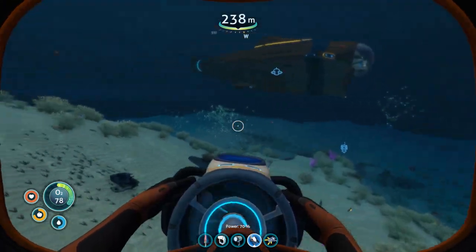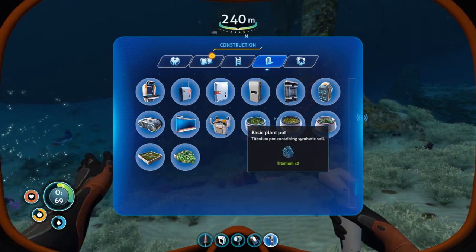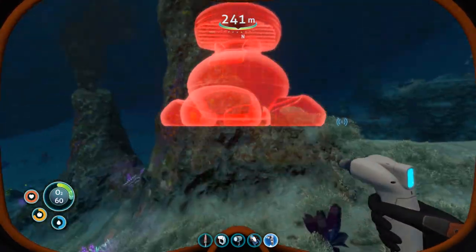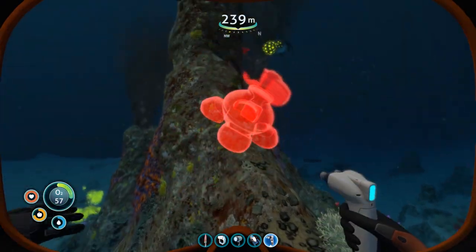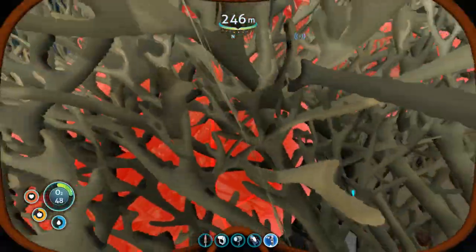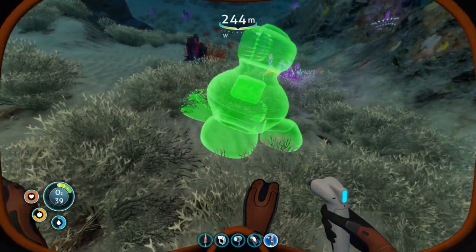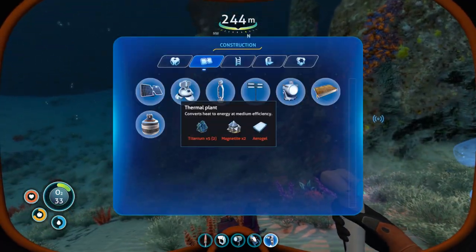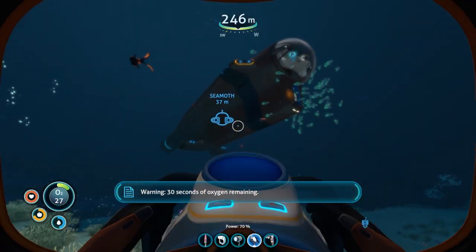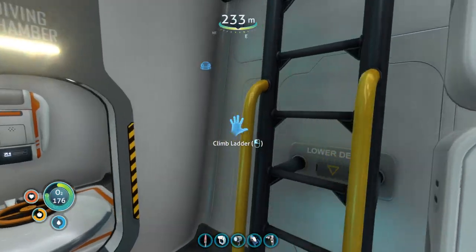Let's see here, do I have my habitat builder on me? Yes I do. I'd like to first make sure that I can make the actual thermal plant here. I can actually make it over here — does it actually give me power here? Apparently it does. Does it matter how close it is? It hurts if I'd get this close without my suit on, right? So I'm assuming this is okay. How many of these do I need? Yep, I still hear the Reaper.